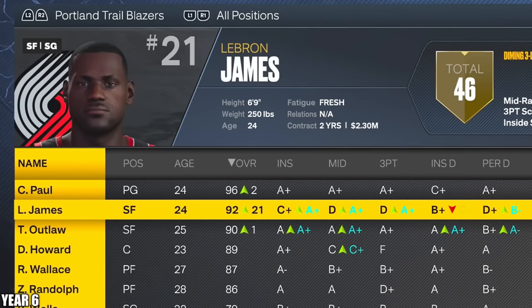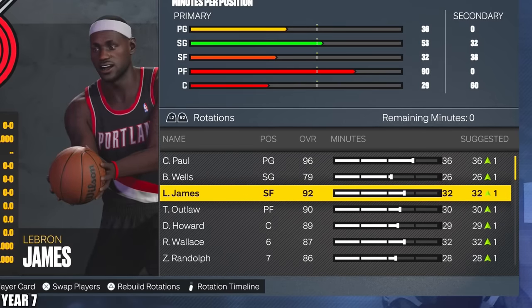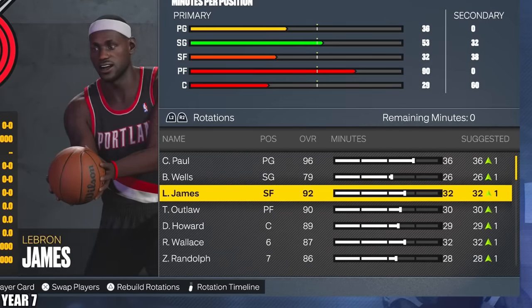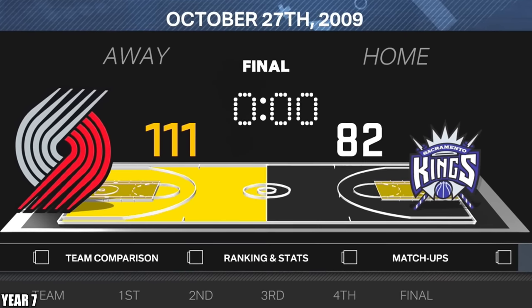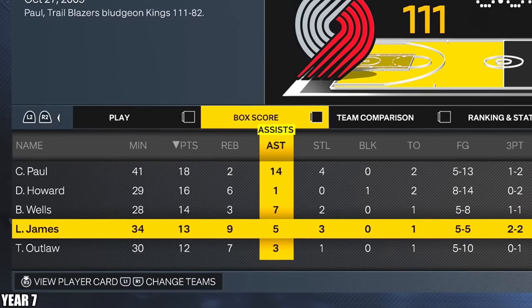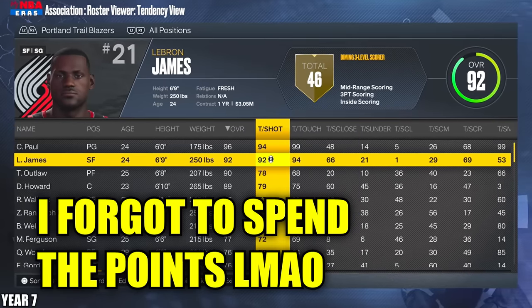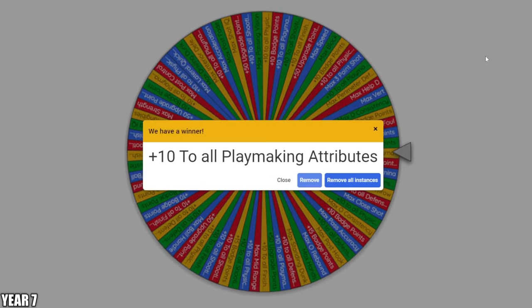I moved Travis Outlaw to power forward so LeBron can finally start on a team where he's the second best player. Let's see how we do versus the Kings in our first regular season game — we smoked him. LeBron only took five shots, but he had 13, 9, and 5 — that adds up to 27 upgrade points. His tendencies are all just LeBron's tendencies, so I didn't touch any of that. Let's get that free upgrade wheel spin — plus 10 to all playmaking. That's nice.